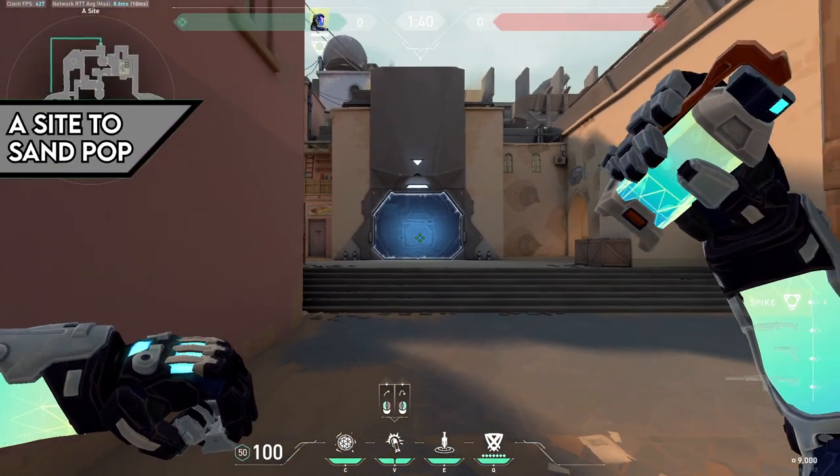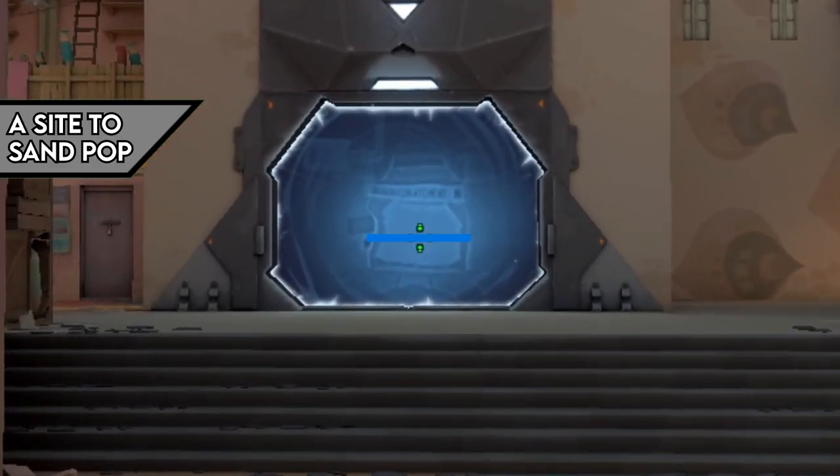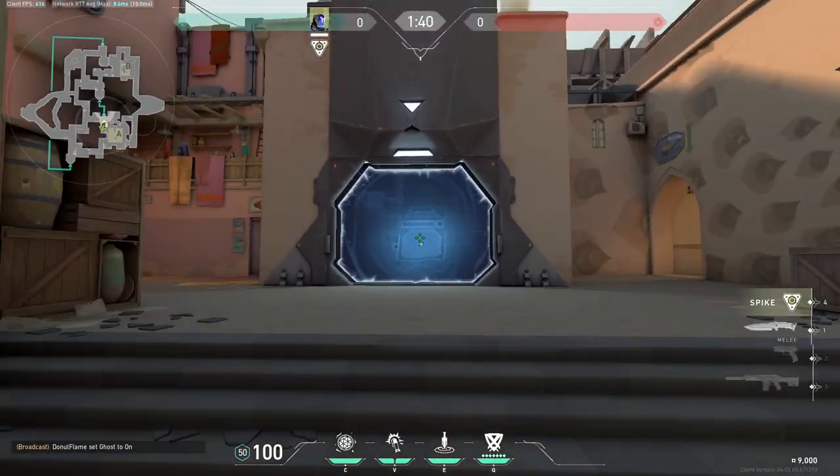Another way to do this from A is by standing along this wall in cubby and aligning your crosshair with this dot. Run a few steps and then left click throw.